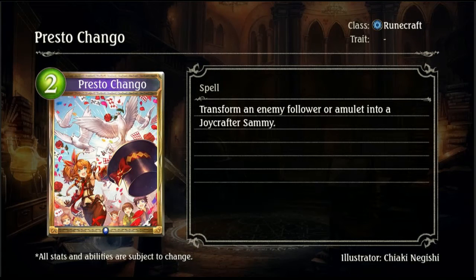Then we have Presto Chang'o, a 2-drop spell for Rune. Transform an enemy follower or amulet into Joycraft Sammy. That would hurt quite a bit to have it transformed into a Joycraft Sammy — from memory it's just a pretty generic follower. A 2-drop that transforms an enemy follower or amulet is definitely going to shake up the meta. Cheap amulet transformation is always a really solid option, and this card will easily counter a lot of big cards from things like Haven, Dragon, and even Shadow, whether it's a follower or an amulet. So that's absolutely nuts.